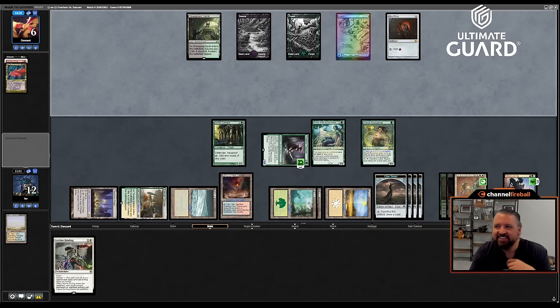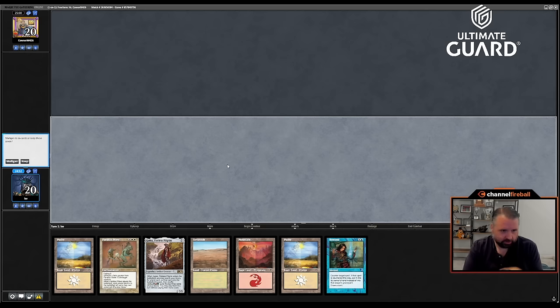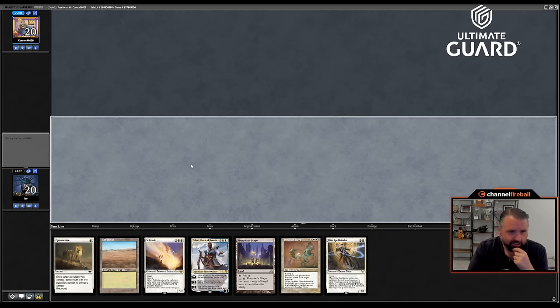Tried to cheese me out with land cyclers — not on my watch. Leyline Binding as backup. The white-based exile removal is actually great against Reanimate-Sneak Attack type decks — Leyline Binding can beat Sneak Emrakul. They sneak in an Emrakul and you're binding it before it attacks — it's fantastic. I like the way this looks and I'm pretty sure we're going to win next turn — in fact we did. We got round one!